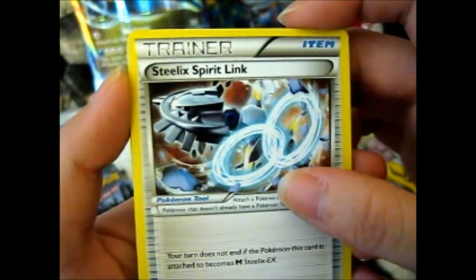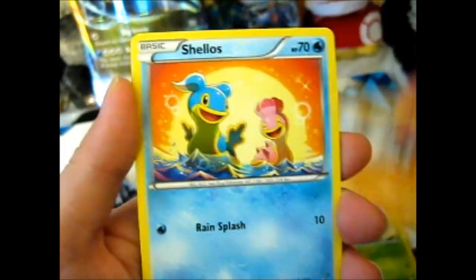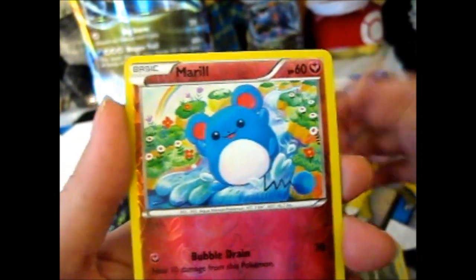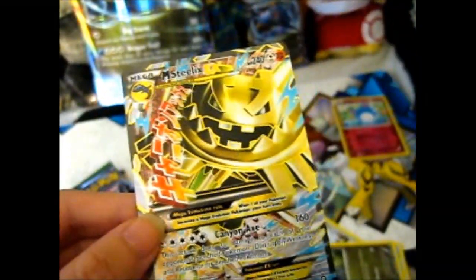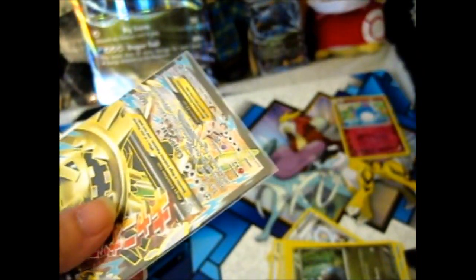I'll tell you something good. We got a Steal — like a Spirit Link, Shield-on version. Brogmite, Fungus, Manky, Shilos, Dino. Merill reverse. Ooooo — Mega Steelix EX! Awesome, I was not expecting that. So that's okay — I'm seeing a perfect fit. By the way, not sponsored or anything. Shiny shiny. Awesome, an awesome first pack!